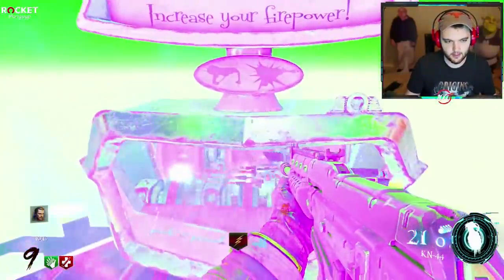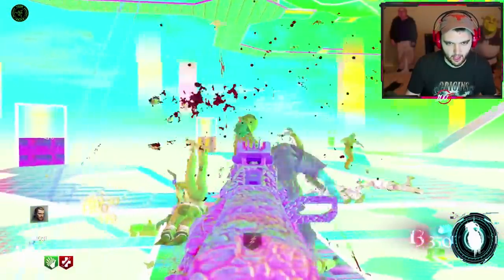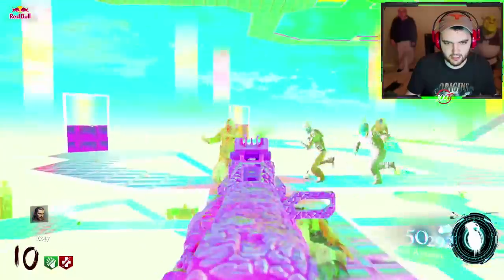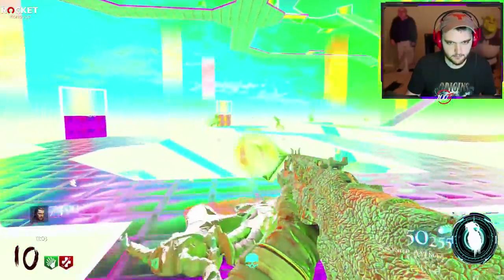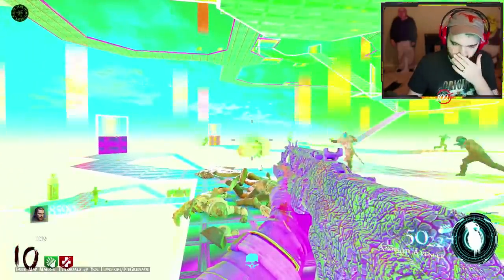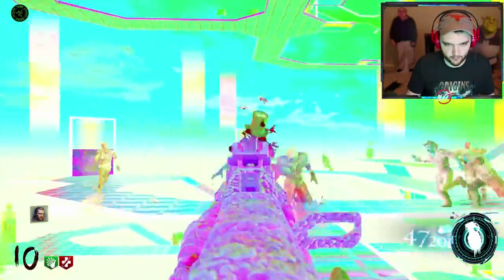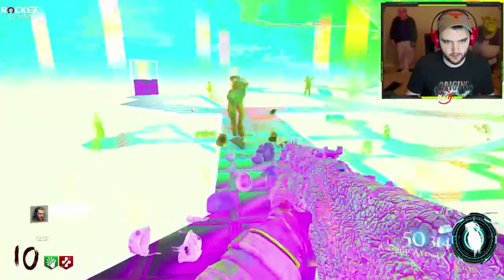We're going to pack-punch that — I know exactly where we're headed. Alright, so basically what we do now is that we are essentially point building. We need one of those timers in order to move to the next area and buy more perks. I need to be very careful not to fall off the edge. There it is.